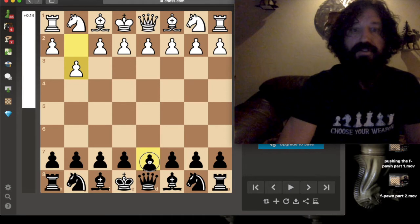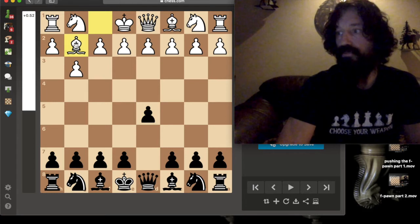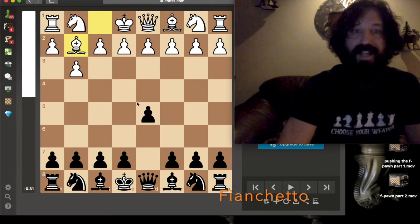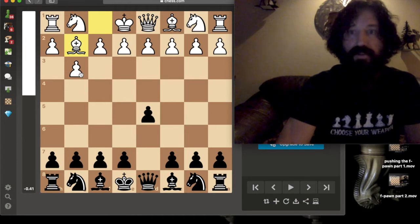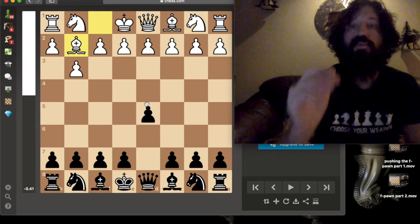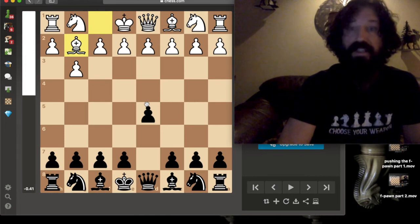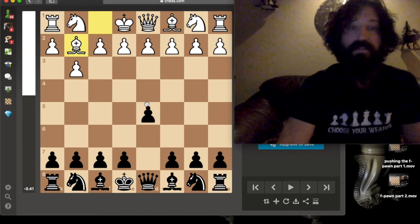In general, if you're going to move your g-pawn, you're only moving it one square, and if you're doing that, it should be to develop your bishop to the fianchettoed position — what they call a fianchetto — which attacks central squares. That's the only reason to push the g-pawn in the opening. The most important opening principle is to control the center of the board.